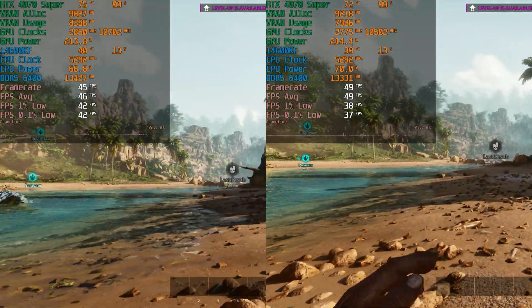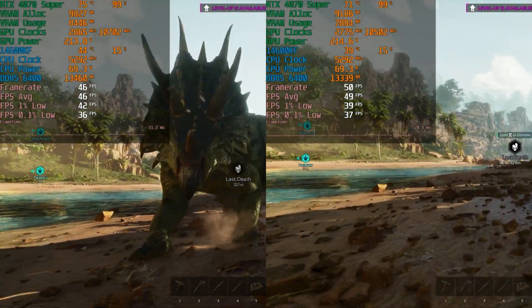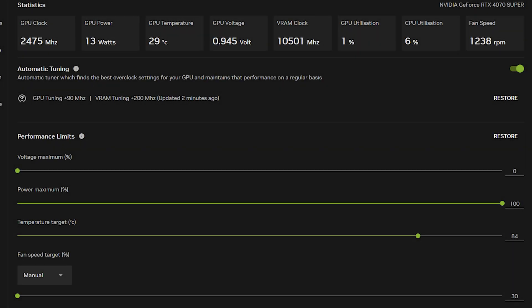Today we are going to be testing NVIDIA's automatic tuning or automatic GPU overclocking using the NVIDIA app. This is not something new — GeForce Experience also had this — but it can be found under System and then Performance, where you can enable automatic tuning. What it has done for me is a plus 90 megahertz on the core and plus 200 megahertz on the VRAM.